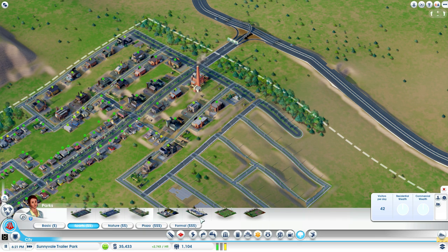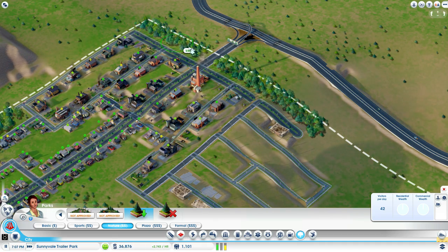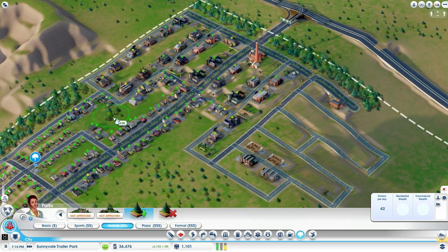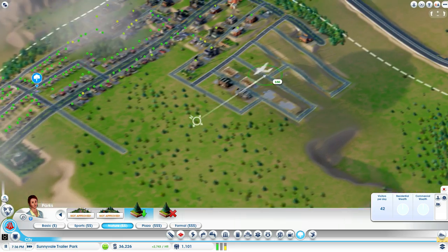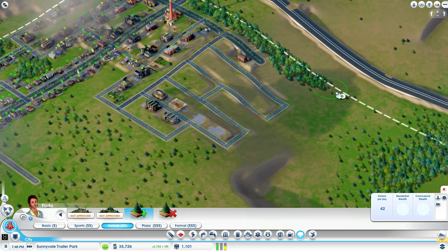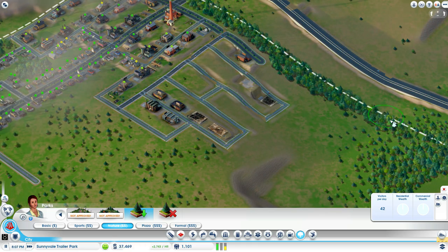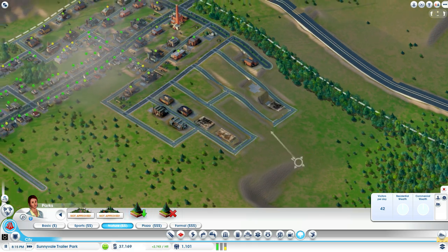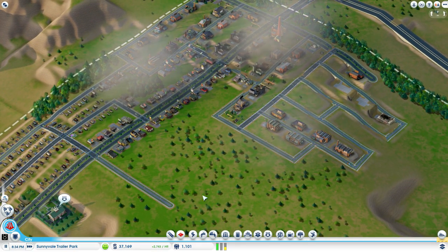One thing we always want to keep track of is nature — to make sure we have lots of trees being planted. Since we are very profitable right now, and industry is probably one of the most profitable things in the game early on, I just want to make sure I'm keeping track of those — they definitely help with air pollution.